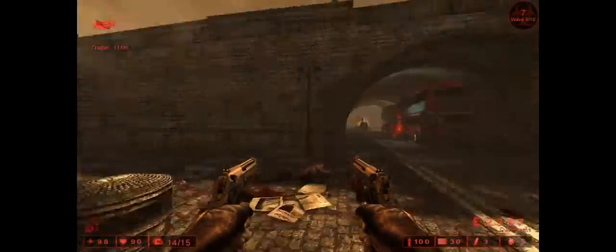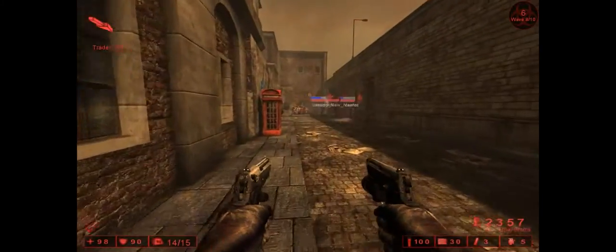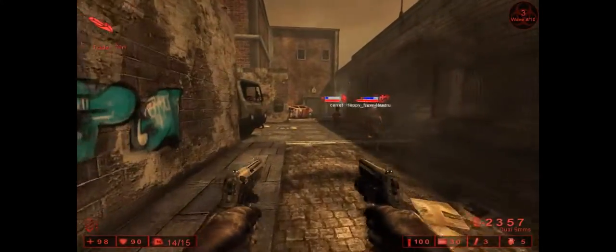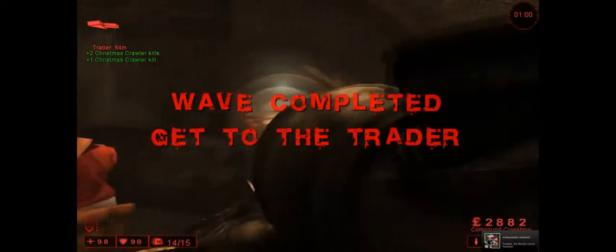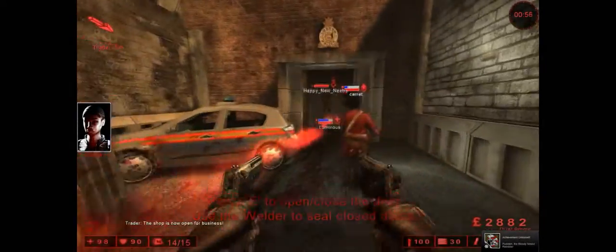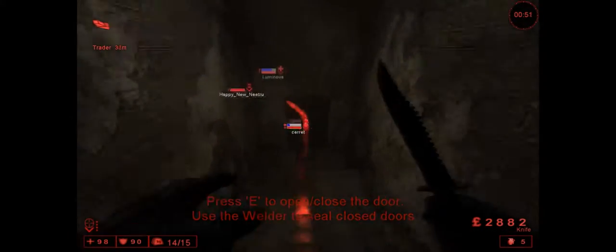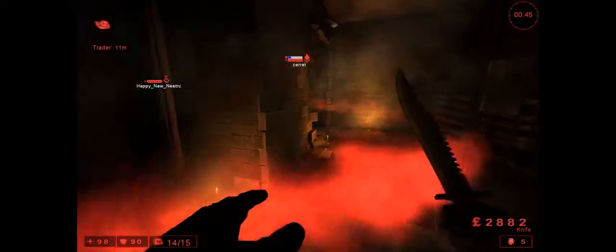We're actually doing very well — nobody has died and very little damage has been done to us as a team. I just got the achievement 'Rudolph the Bloody-Nosed Reindeer' — I'm guessing that's for killing a certain number of crawlers. You move faster with melee weapons equipped, so if you're ever running to the shop, you should switch to melee.